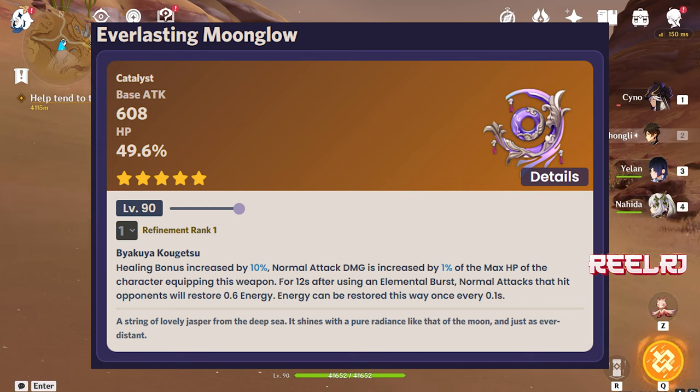On number two, we have Everlasting Moonglow. Everyone knows this is Kokomi's signature weapon. Kokomi is also based on HP percentage. This weapon has 608 base attack, pretty high, and also has a very high substat of 49.6% HP. It also increases healing bonus by 10%, which is nice because we all know Baizhu is a healer. The passive increases normal attack damage by 1% of the character's max HP for 12 seconds after using an elemental burst.